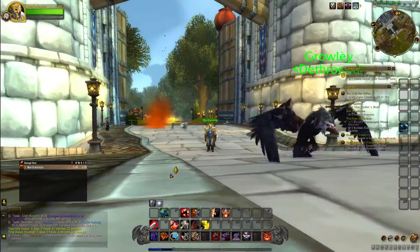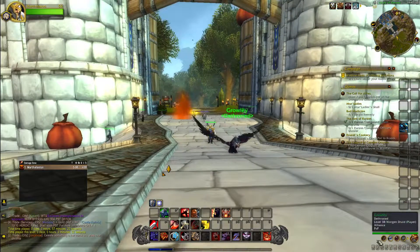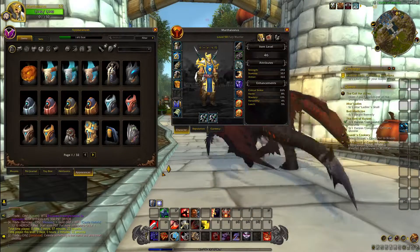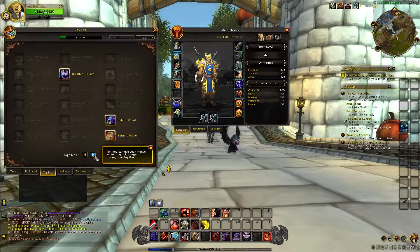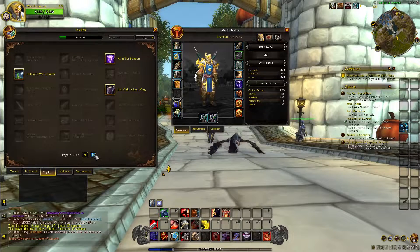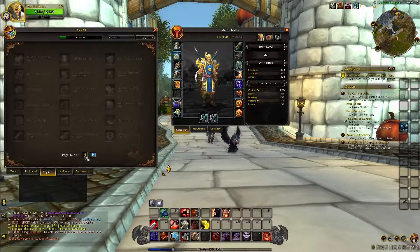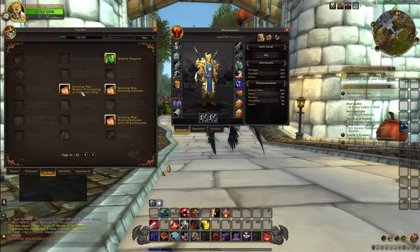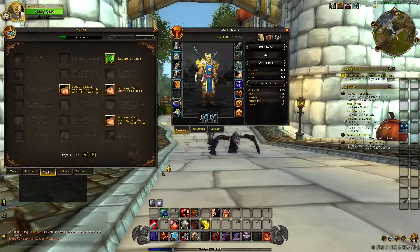I recommend doing Exile's Reach and then choosing the Burning Crusade timeline. On a very important note, it's really helpful if you have Heirlooms, because they level up with you and make it very easy. Also, if you have the gold, you can buy scouting maps fairly cheap — I think from Ironforge for Alliance and maybe Undercity for Horde. You use these to discover all the flight points across Eastern Kingdoms and Kalimdor, and both are available for Alliance and Horde.